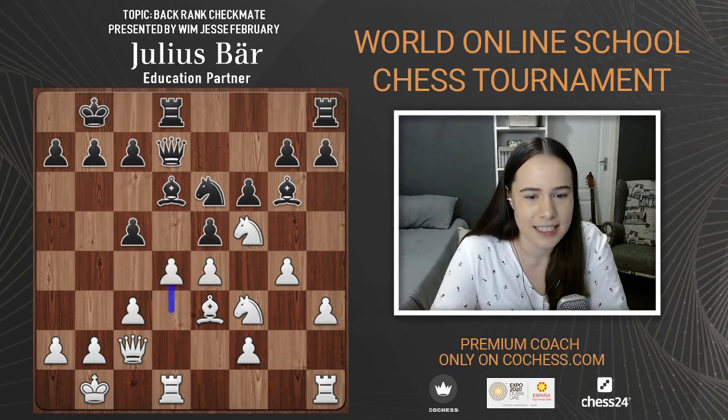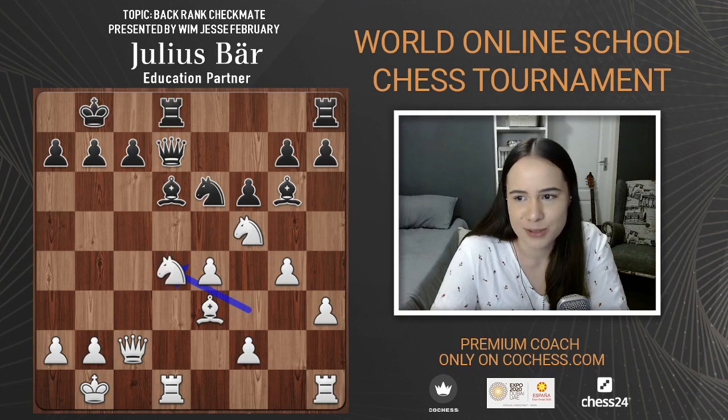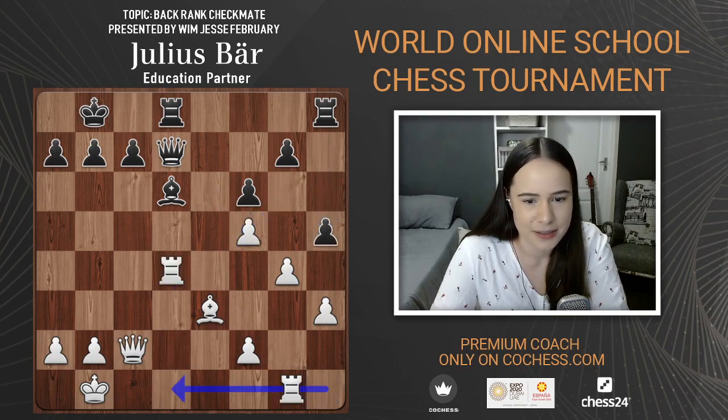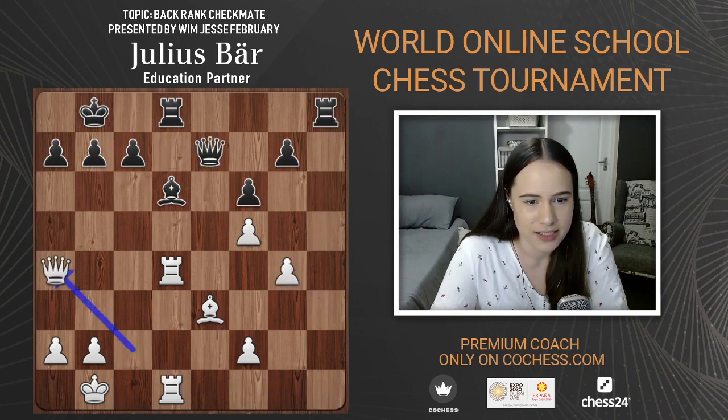King b1, king b8, and then d4 breaking open the center. Taking on d4, rook takes d4, bishop takes h5, doubling up the rooks. This was a blitz game.